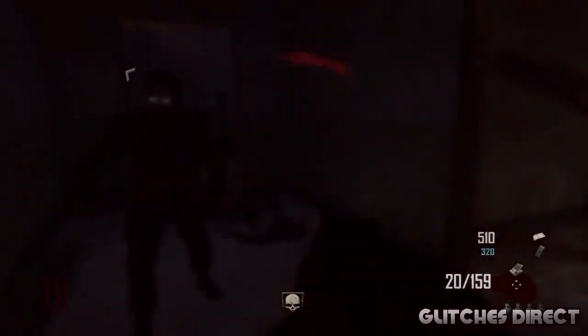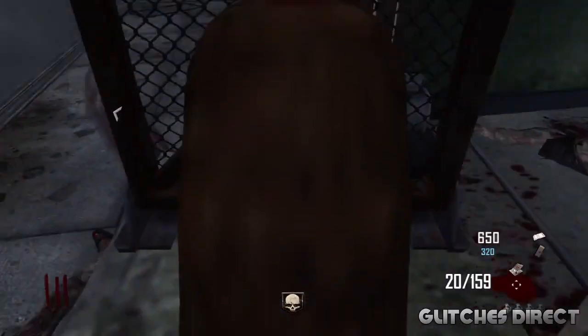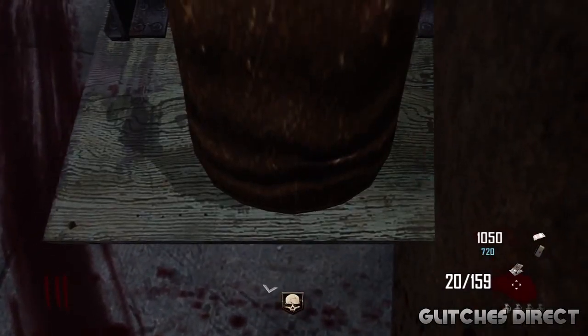Hey guys, what's going on. My name's Gutti's director. Today I'm gonna be showing you how to get into the secret room where there's no death barriers. What you're gonna need to do is get a trampoline steam and just place it right by this little wall.